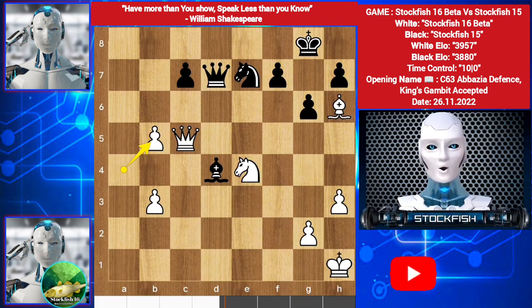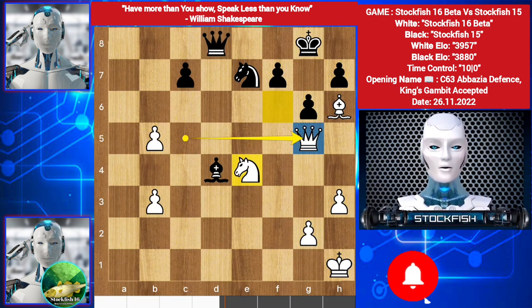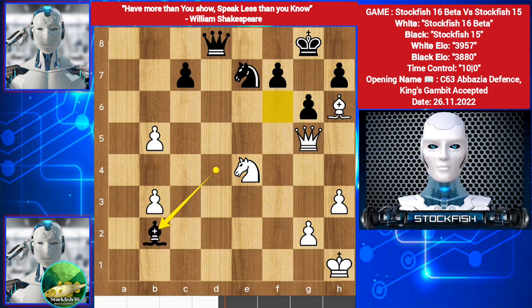In this position, black played Queen d8. Queen goes to g5, threatening Knight check. If takes, then there is no way to prevent checkmate. But black played Bishop b2, because Knight check doesn't work if King escapes to h8.